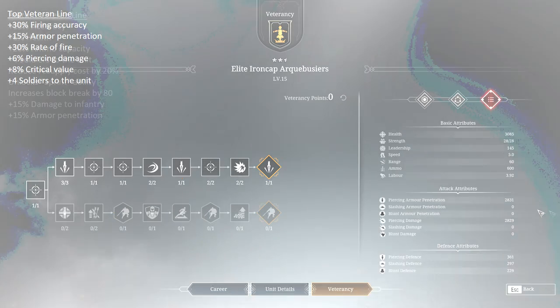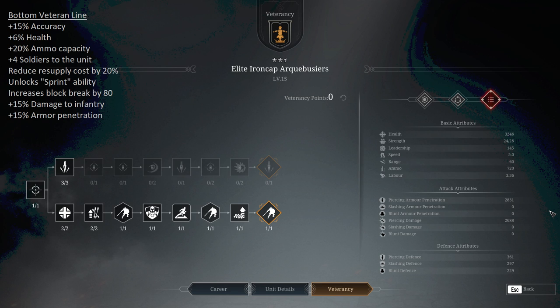Let's look at the bottom line now. On the bottom line you're going to get plus 15% accuracy, plus 6% health, plus 20% ammo capacity, an extra 4 soldiers in the unit, and you're going to reduce the resupply cost by 20% — which is pretty rubbish because they're very cheap to resupply anyway. You also unlock the sprint ability: pressing number 2 gives you a 15% movement speed boost for 8 seconds. It's going to increase block break by 80, plus 15% damage to infantry, and plus 15% armor penetration.